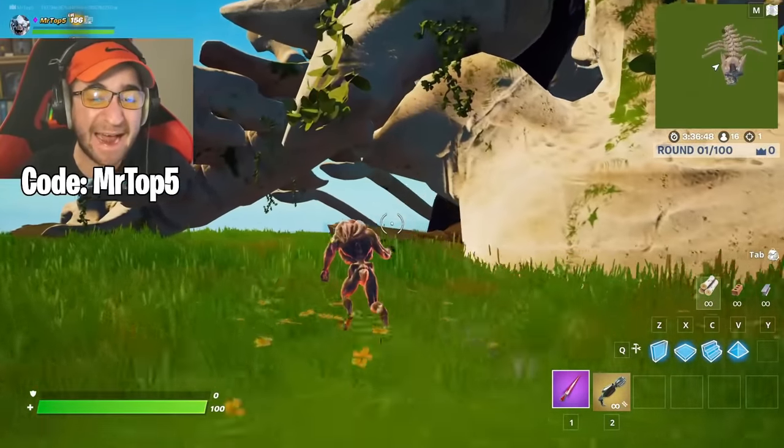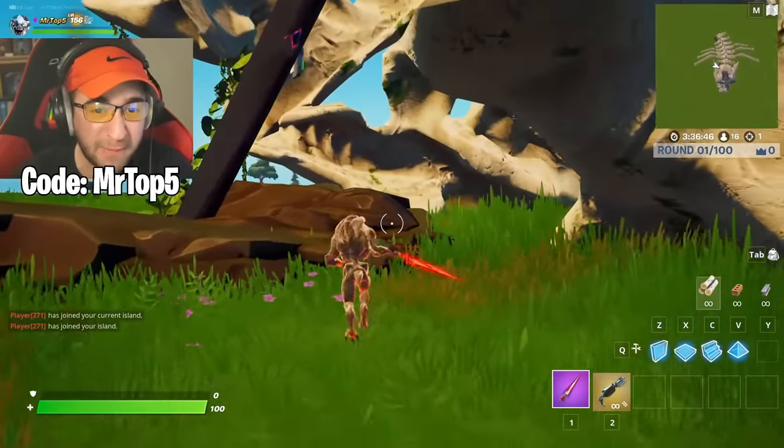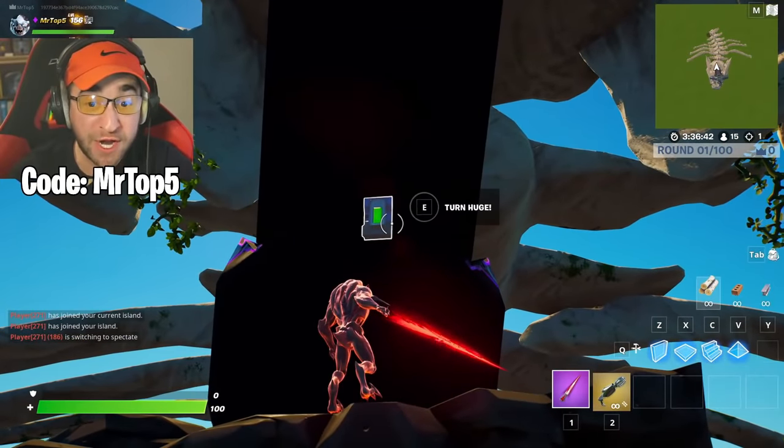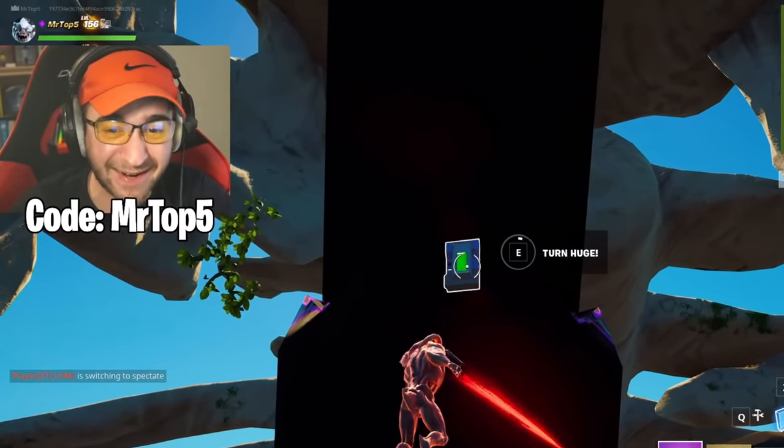All we gotta do is slip on inside! It's good that I'm tiny, otherwise I wouldn't be able to fit. But where is this? Oh, there it is! The button! Turn huge! Alright, three, two, one!